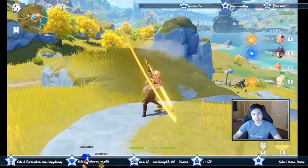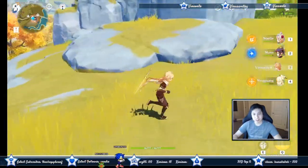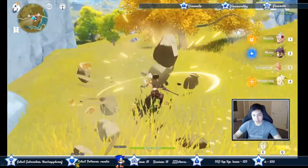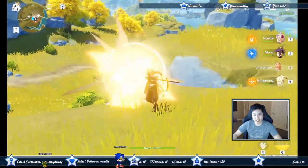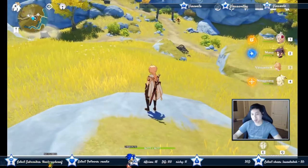We have the Geo Traveler here. He does a regular five-hit combo, and one of his talents will do AoE geo damage at the end of the attack. You can cancel it with a dash right after the attack so you don't get that delay. You can also do the same thing with his elemental skill.